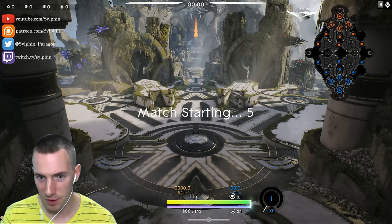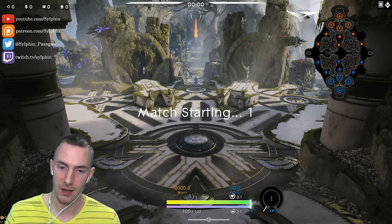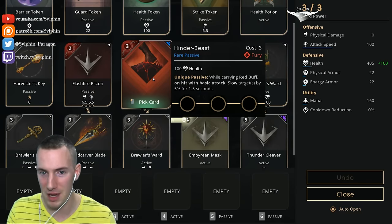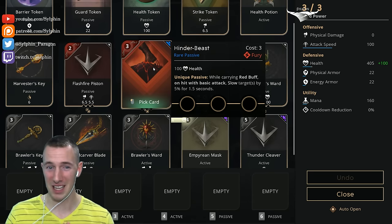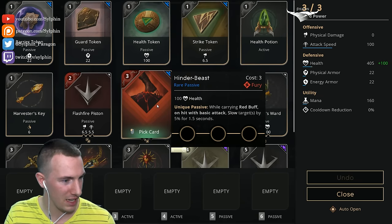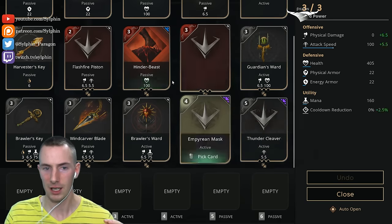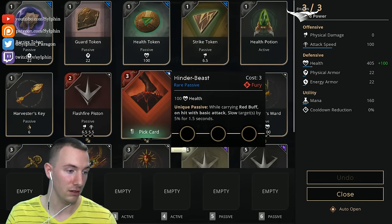The theme of the build is probably obvious — it's focused around the red buff and the card above that, called Hinder Beast. While carrying red buff, on hit with basic attack, slow targets by 5% for one and a half seconds. That's going to help him gank like a beast if we can get that card early enough. I also tried to use the Empyrean Mask as well, using those two cards together in a nice fashion.